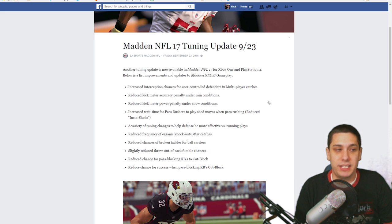The first thing: increased interception chances for user-controlled defenders in multiplayer catches. I believe this has to do with maybe catching traffic — they boosted that a little bit for defensive players. This might also help when we're talking about spectacular catch situations. The nice thing is that you're going to get a little more of a bonus for user controlling a defender. A lot of people, when they see those streaks go up, just let the computer control it because the computer does a decent job of swatting away passes using the swat feature — the square button on PlayStation 4 — to knock the ball out of the receiver's hands. But it sounds like, especially if you've got multiple defenders there, you definitely want to click on and hit that triangle button and try to get the interception if you can.